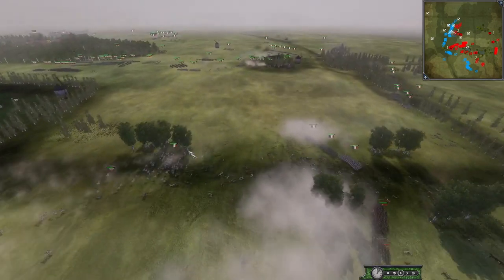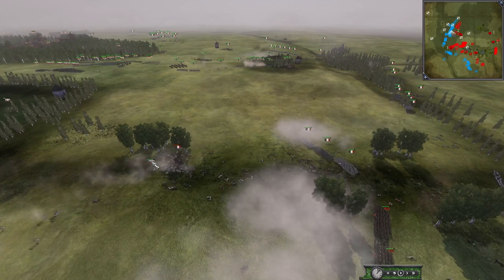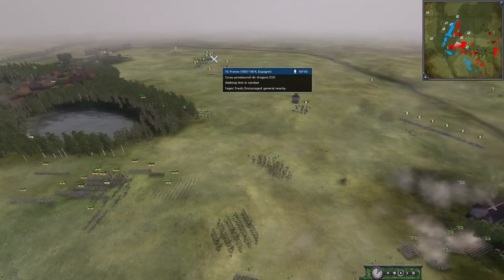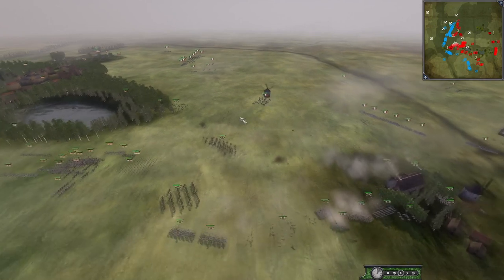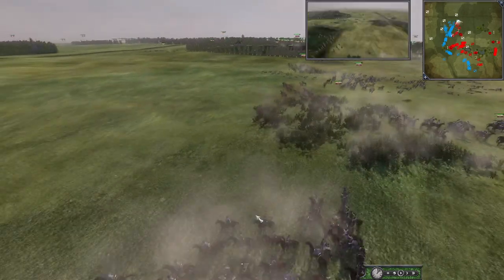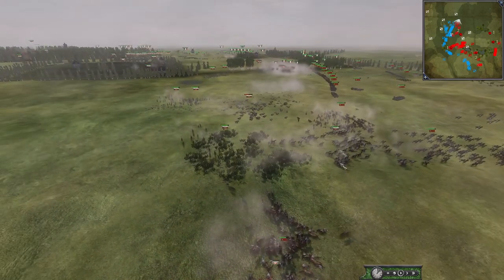Over here we got some French getting attacked by Russian Dragoons. It looks like actually France is going to be pushing for this side — this is the weak side at the moment. But all the Russian infantry is going to be up, all men are running for them. Pumont is going to be huge in this battle — their flanking force is going to be massive now.